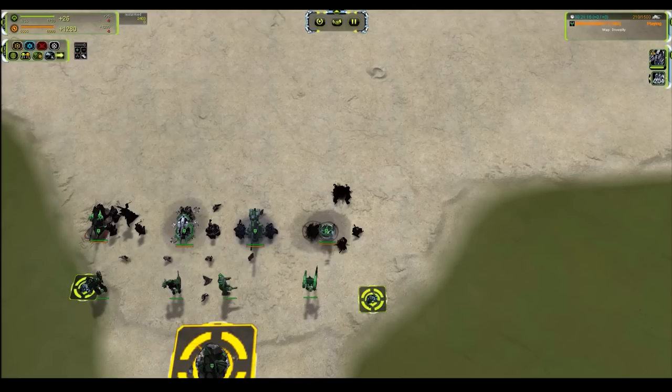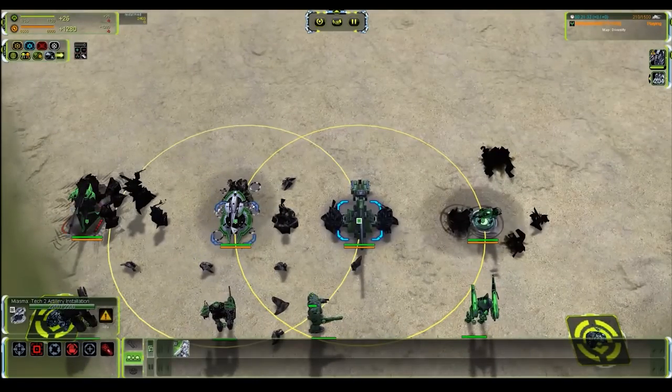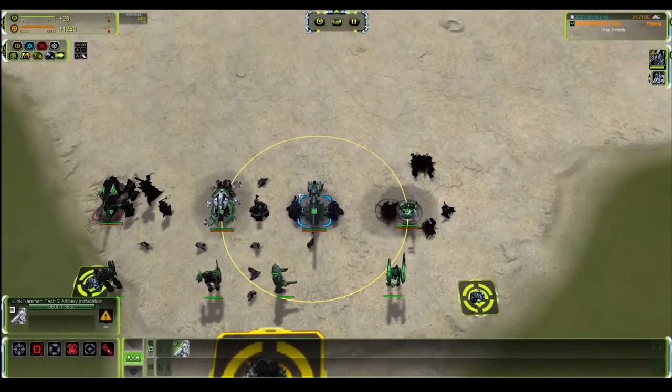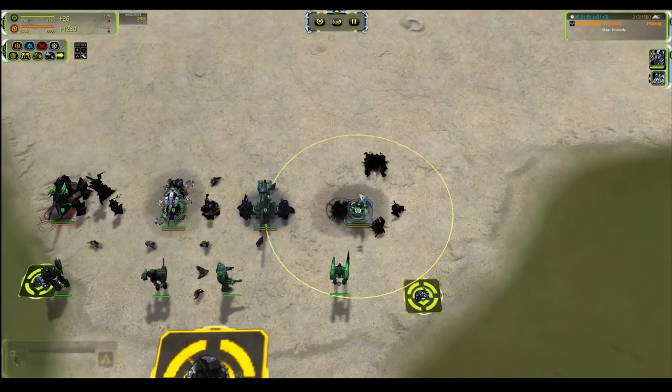UEF and Seraphim fall in between these two extremes. The Klink Hammer costs 1,890 mass — 200 more than the Gunther, 200 less than the Aeon — with a damage radius of 3 smack dab in between and 100 DPS, also in between. All of these have a 20 second firing cycle. So this is your all-around artillery that fits any build.